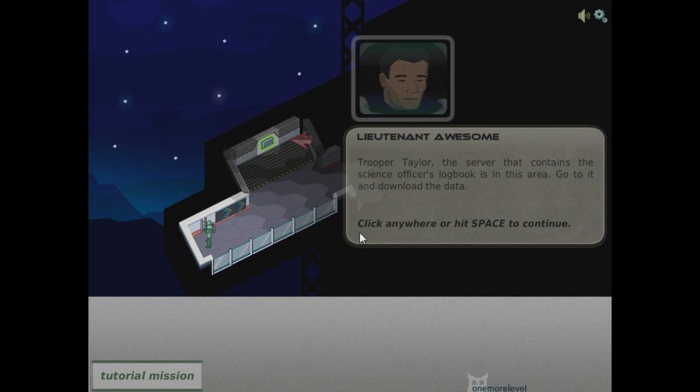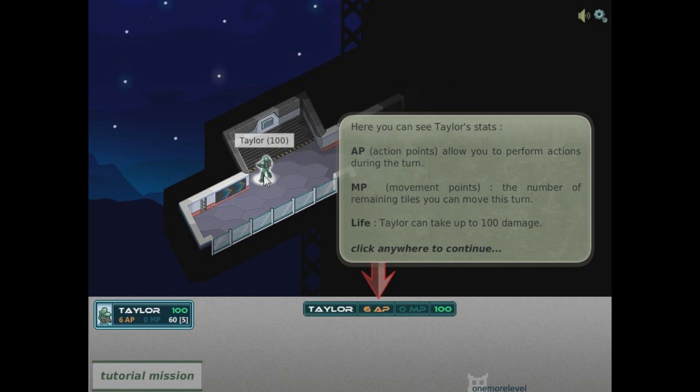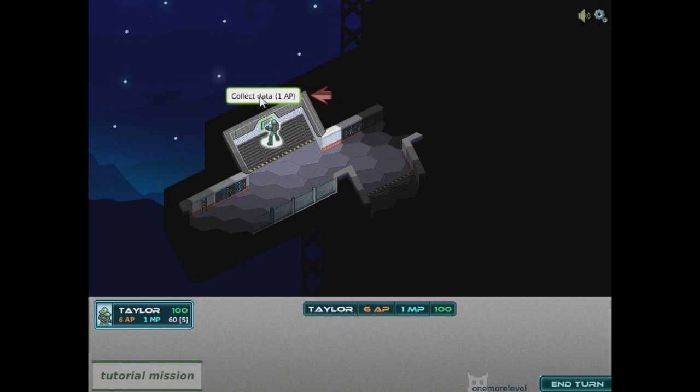So this is the tutorial level. You've got your movement hexagons — you can move 4 squares at a time, and it's telling me to go here. These are my action points — things I can do per turn. I can do 6 things per turn, but some of them probably take more action points. That's movement points, and that's my health bar. Each turn I get it restored, and I've got to go collect the data, which costs 1 action point.